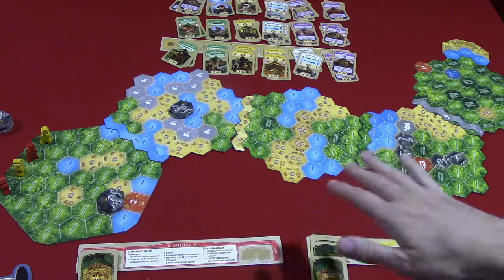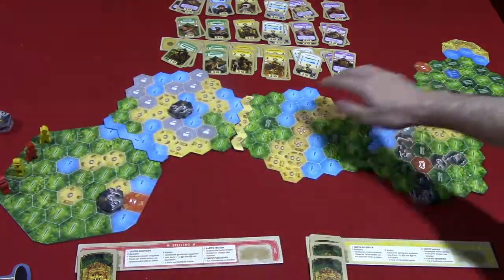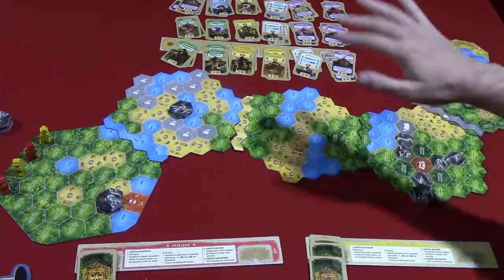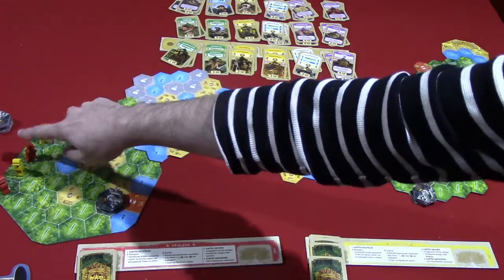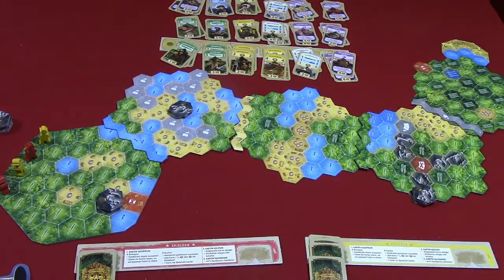The game is played with two to four players. In a two-player game, each player is going to get two figures, and the goal is to get them both across all this terrain to the city of Eldorado first. In a three- or four-player game, each player is only going to be controlling one character, and they just need to get to the end first.